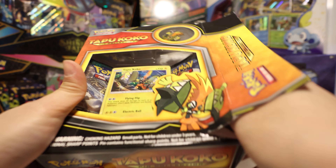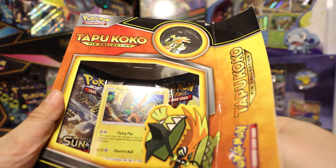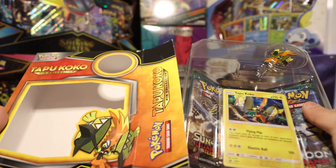This is a box set that's actually pretty readily available — probably because Tapu Koko is not a very popular character. It comes with three packs, a promo card, and a pen.